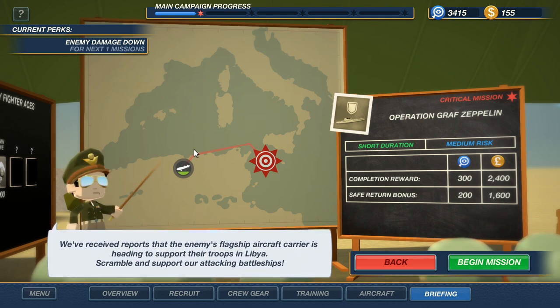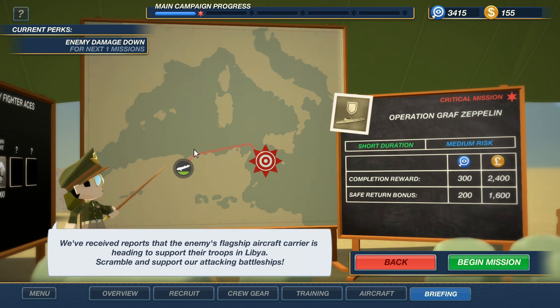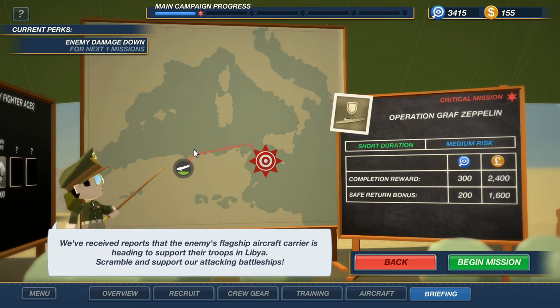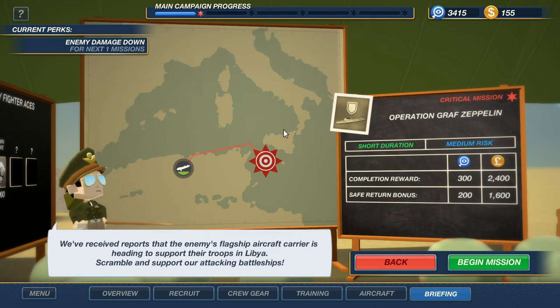You petition for the flames on our engines — that feels like not something I want to do. I don't want to put flames on engines that are likely going to be in flames. Alright, we have two mission options: we can defend the Allied Transport Ship, which we've already done once, or we can go for Operation Graf Zeppelin — try and destroy the enemy flagship aircraft carrier. It is a medium-risk, critical mission, and it is the level-ending mission.